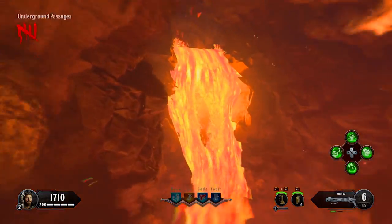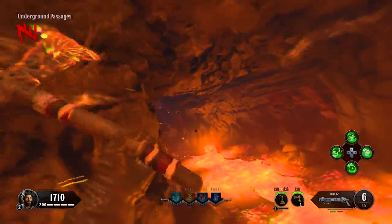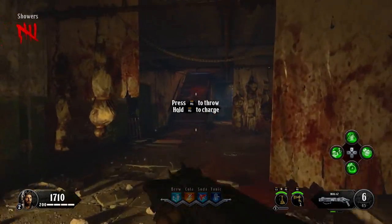In this video, I'm going to be showing you how to get the Hell's Redeemer upgrade on the Black Ops 4 Zombies map, Blood of the Dead. To do this, you will obviously first need the Hell's Retriever. If you don't already know how to get that, you can find the link to my quick guide in the description.